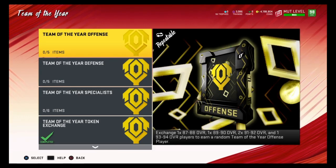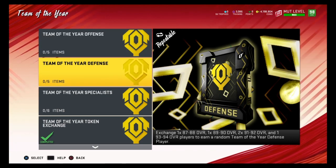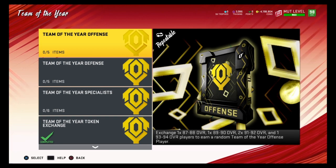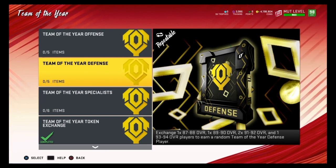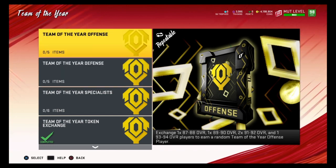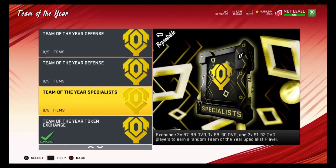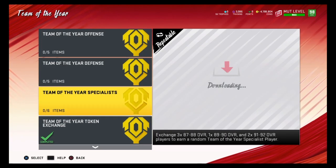The method we'll be talking about today is these Team of the Year sets. Between Team of the Year Offense and Team of the Year Defense, it changes every time I check the auction house. Right now Team of the Year Offense is better than Defense, so you always want to check the auction house to see which set is more profitable. In this video we'll be doing the Team of the Year Offense set and the Team of the Year Specialist set.